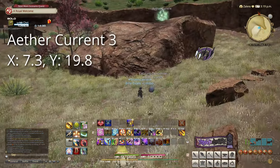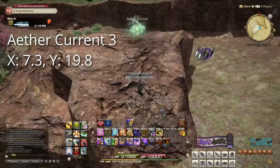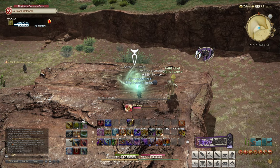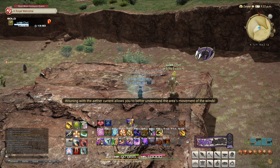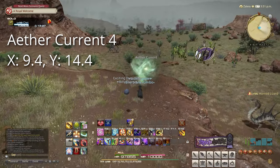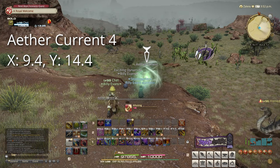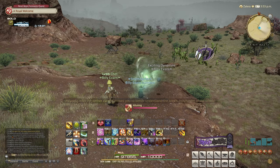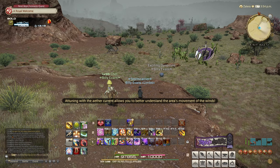Our third target is at 7.3 by 19.8. This is on some rocks in Tonantanyawi, west of Shoshino-Wesi Springs. Our fourth target is at 9.4 by 14.4. This is on a small plateau northwest of the cemetery.